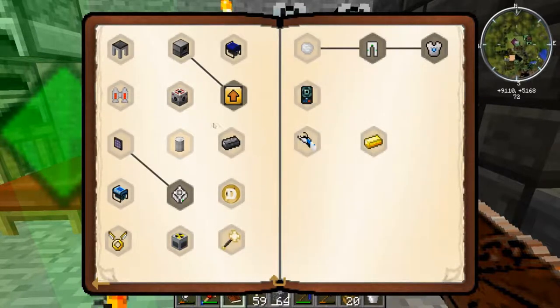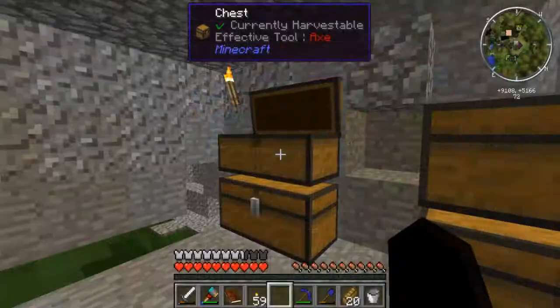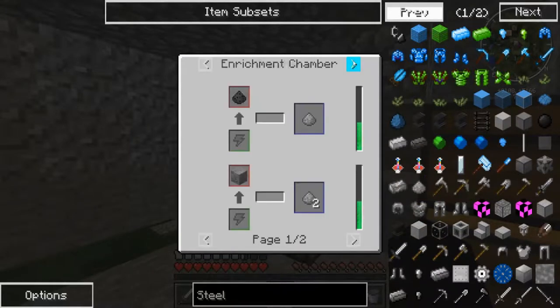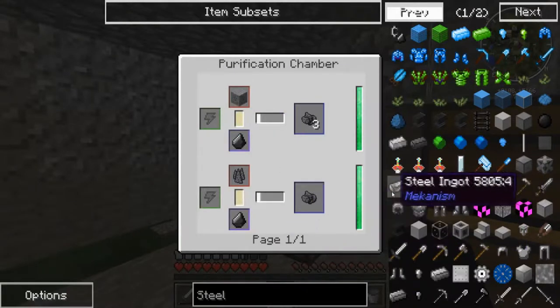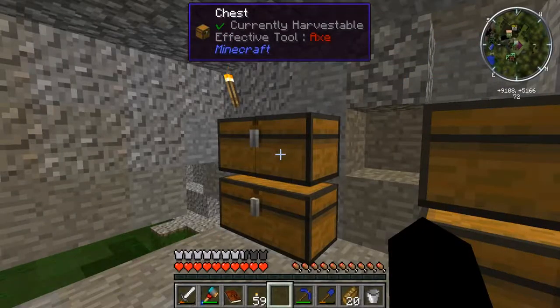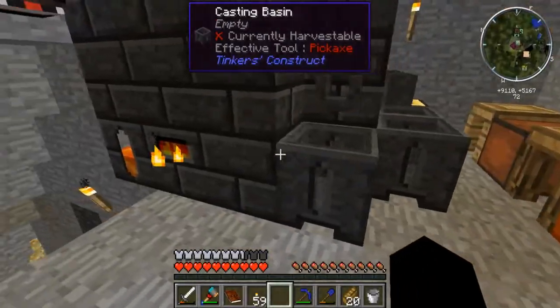On to more important things. We completely avoided the fact that I could get steel a way easier way. Steel can be gotten two ways — one of them is through Mekanism. I didn't think about it and didn't look. It's literally iron and a Metallurgic Infuser, that's it. And I did it the hard way, but now I have almost a stack and a half of steel, so that's good.